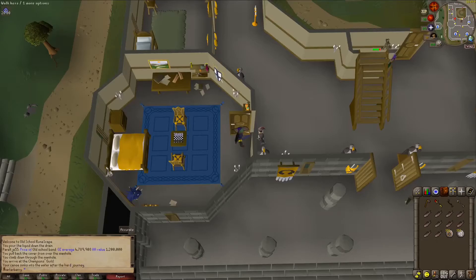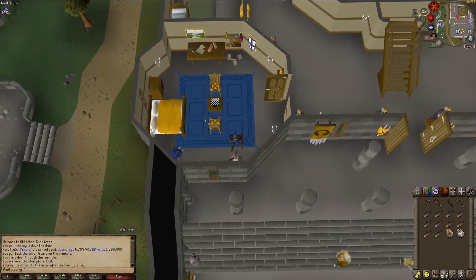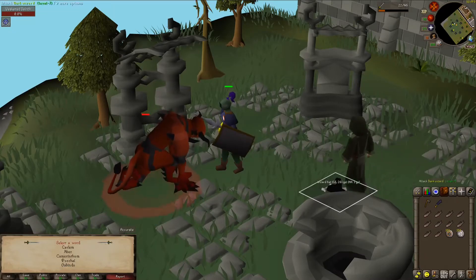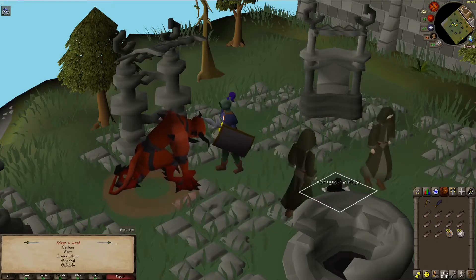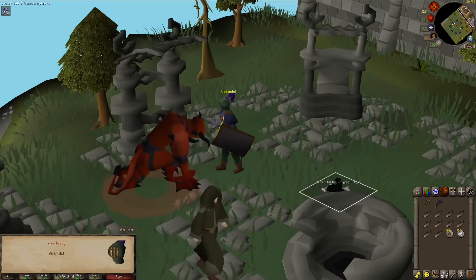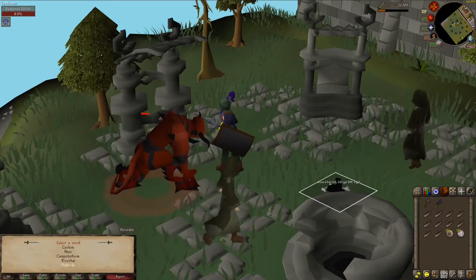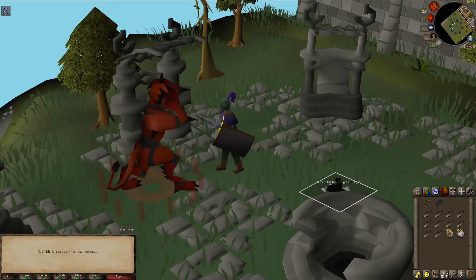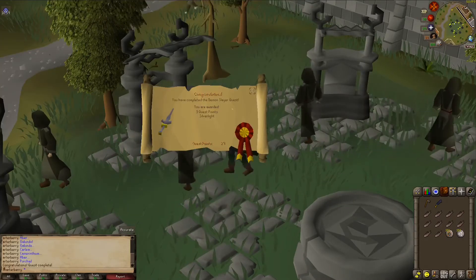I have all three keys — it is time to fight Delrith. Once this dude gives me Silverlight, of course. Here's the big fight. Delrith is dead. Wait, where are my notes? Crap, I just closed the tab. That's a good old misclick. Life pro tip: don't misclick. There we go — Delrith is dead, the Dark Dimension is closed, and three quest points. Awesome.